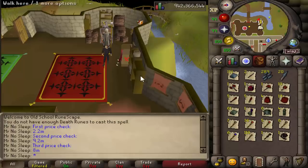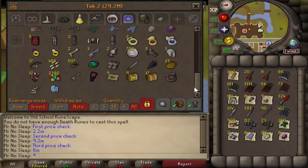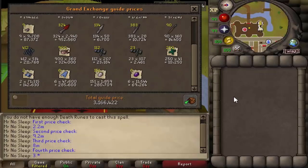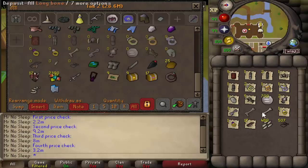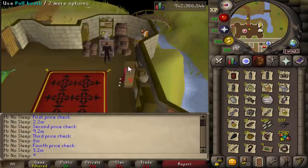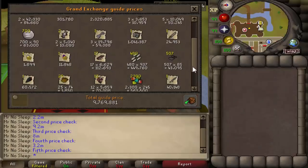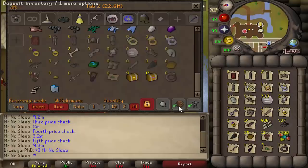The fourth price check is pretty unique - I forgot to mention the dragon knives we did get from those small hydras, which was an additional 1 mil, so the fourth price check comes out to be 3.2 mil overall. The fifth and final price check covers all of the rings, the occult necklace, Zulrah loot, ancient wyvern loot, and the brimstone ring we got from those hydras - which was the top dog item at 3.6 mil - coming out to be 9.8 mil.